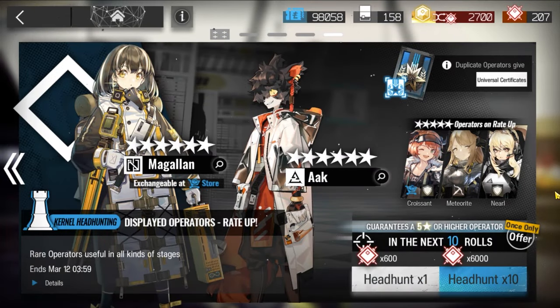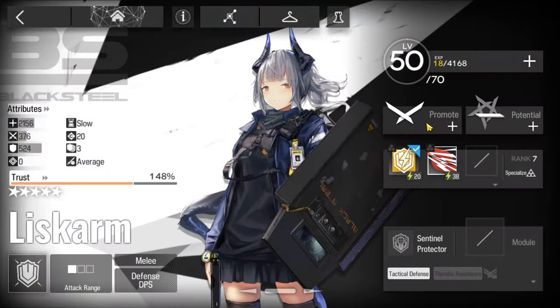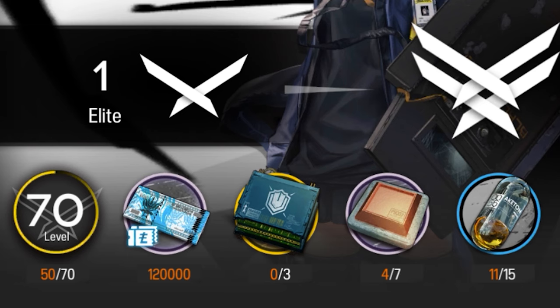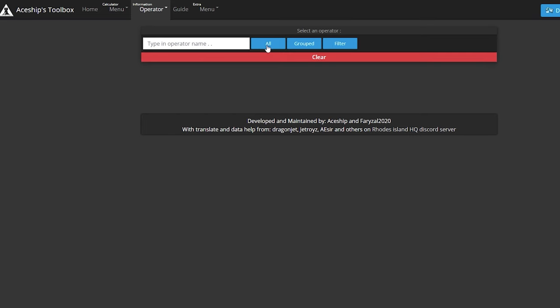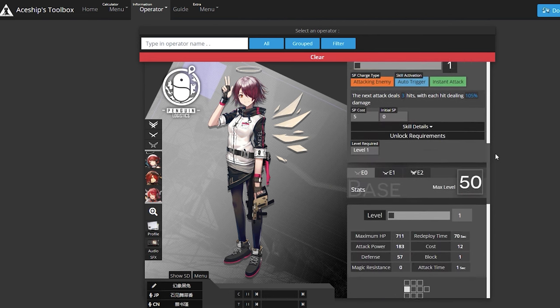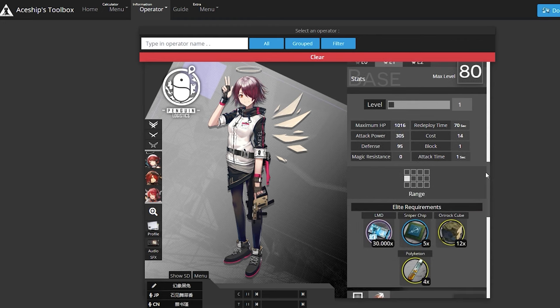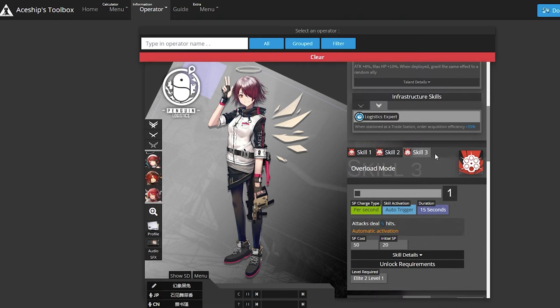If you're a seasoned veteran player, you might already be aware of the community-made websites for the game. When upgrading characters, you normally min-max resources, especially when your stash is getting a bit dire. You can be efficient with your upgrades by consulting ACESHIP - it's a community-run website that has all the information you need to upgrade your operators, like what materials you need to elite an operator or how much LMD it would cost. It's all there, and I still use it to this day on my journey to upgrade every character in the game.